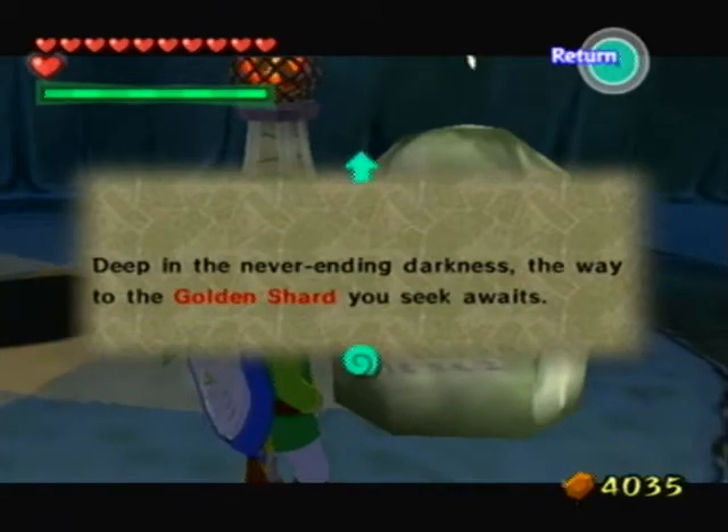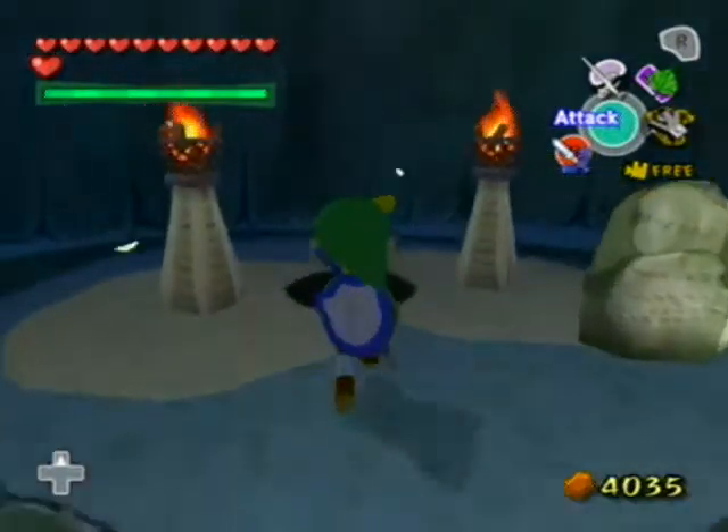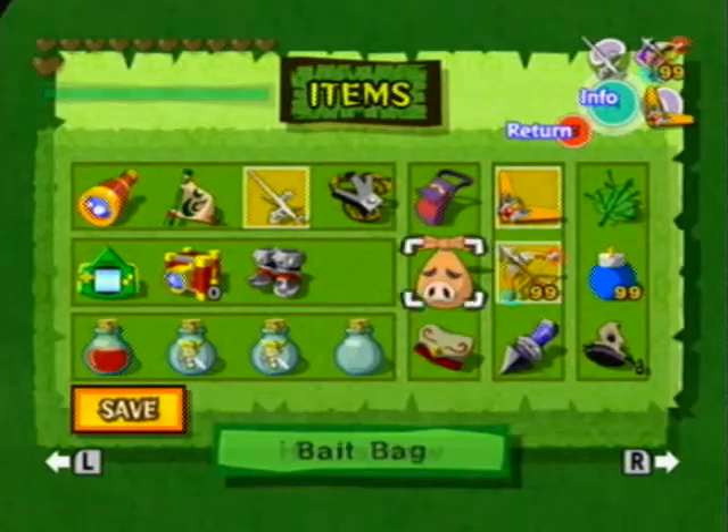Deep in the never-ending darkness, the way to the Golden Shard you seek awaits. So we need to go down ten floors in order to get the Triforce Shard. And if you go down around a hundred, much like the Pit of a Hundred Trials, then you can get a Piece of Heart, I believe.